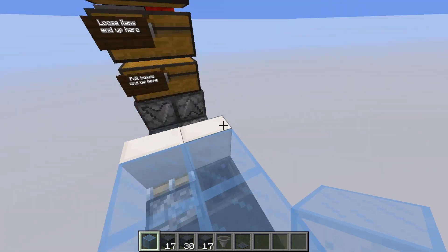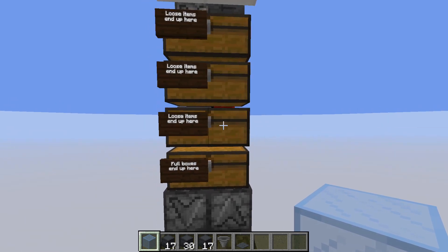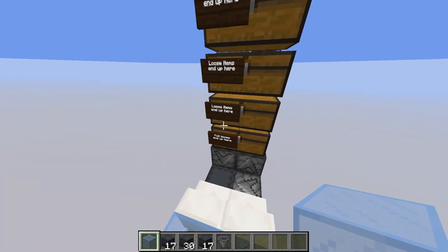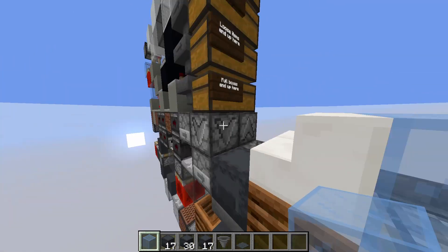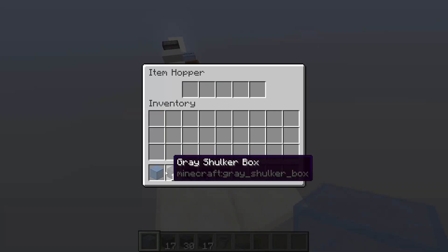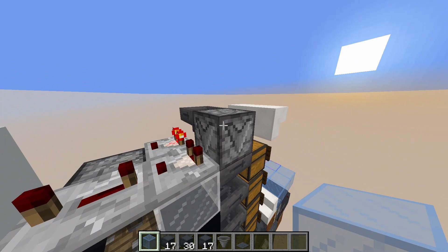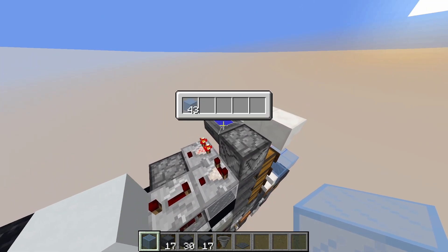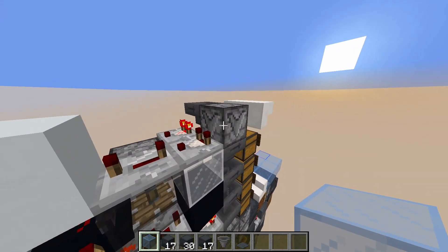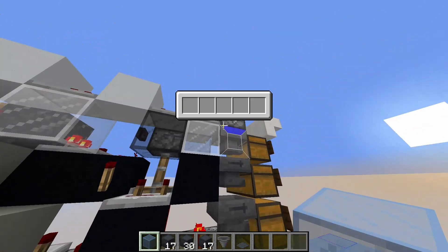You'll see in the video that basically we have items coming in from this chest first, then this one, then this one — so it's going to go up like this. And this chest is there for the full shulker boxes. So let's say I input these glass blocks — this is the input. Whenever you push items into a container, a comparator reading from that container is not going to be able to read it straight away, so that allows items to pass through.